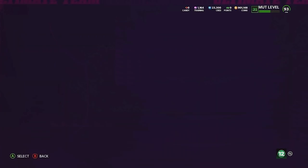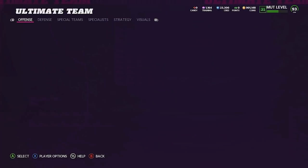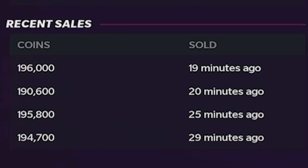Starting from square one and selling our team is going to be a little interesting. If you saw my previous video, we spent a million coins on this team, but a lot of these cards are actually NAT cards — they're not sellable on the auction block. So we're not going to sell those, but we will sell every single auctionable card. Julio Jones and Jimmy Graham are obviously sellable because the only way you can get them is from the sets.